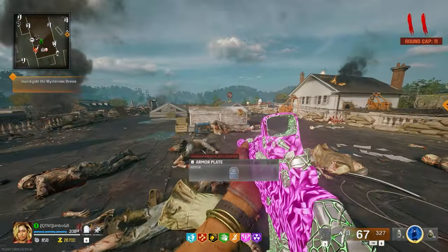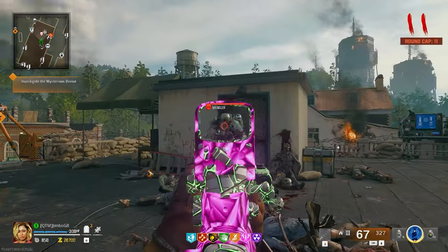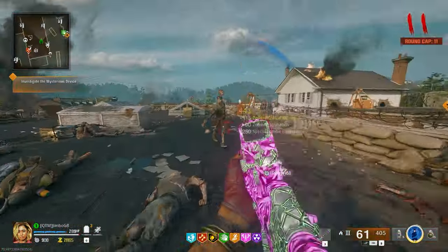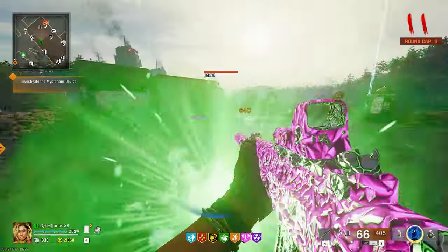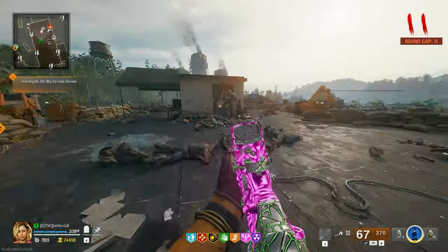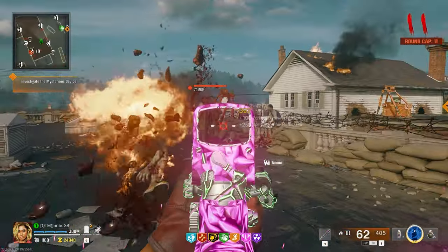Once round 11 hits, this is when the manglers are going to start spawning. The way this strategy works is that the round never goes past 11, but endless waves will spawn, and each time they do, a mangler will spawn from this window. The challenge for Opal on every single weapon is to kill 30 special zombies — which is of course the manglers. Here, you'll have an endless supply of them, making it much easier than a normal playthrough.